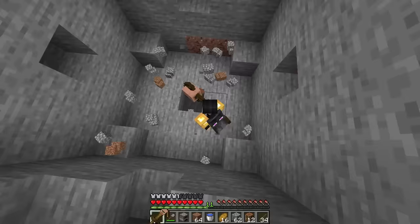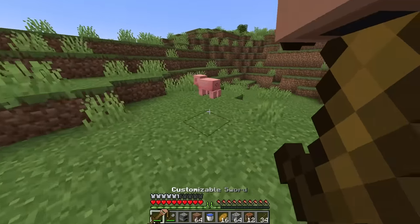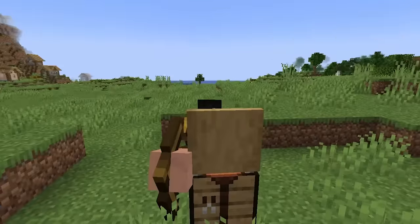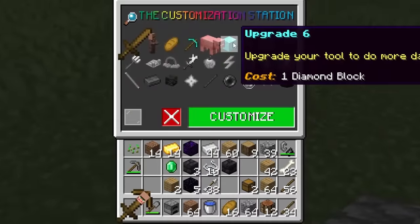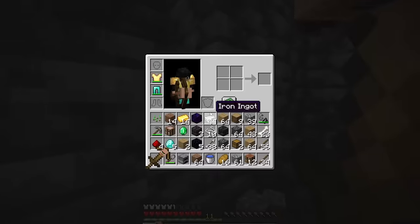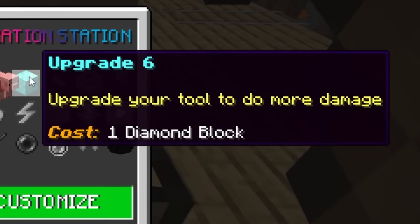Upgrade four is now ready — we click customize and it's a pickaxe. It mines a big area — that's OP! Next is upgrade five: summon pigs. There's a pig right here, we mine around it and now we have a mine pig. After a quick upgrade the villager has a little snout. We swing and it summons pigs that follow us around. Upgrade six is the diamond block for more damage.